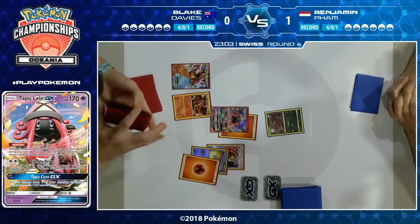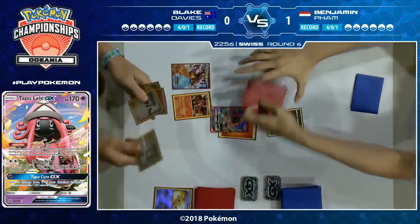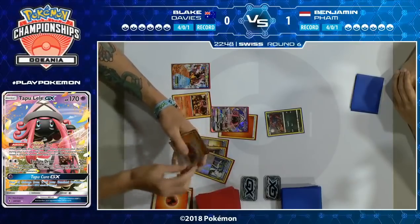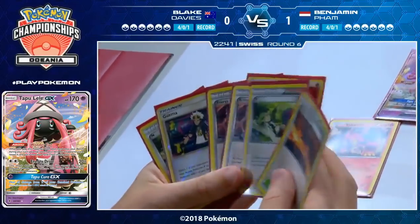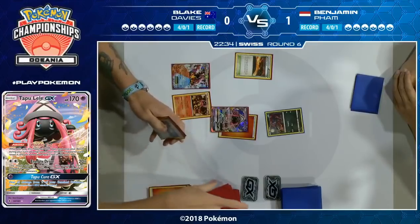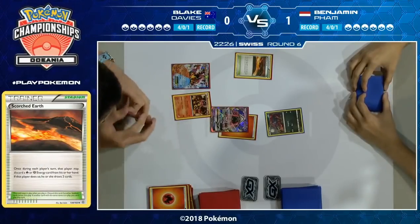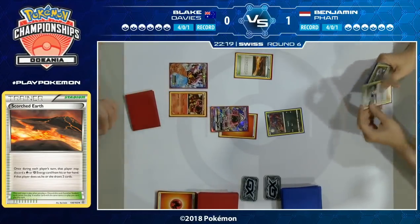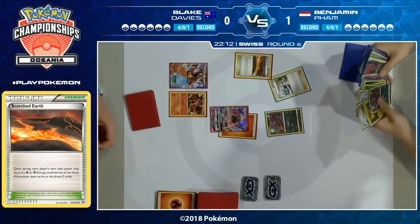It's an awkward situation — you want the energy in your discard so you can Power Heater and recover them, but you want the energy in your deck so that when you flip Max Elixir you're going to hit them. He only has two energy and needs to hit both. He does a Steam Up even though he can't attack — there's something like, 'if I'm going to have to discard it I might as well Steam Up.' That energy is also useful for Scorched Earth: discard a Fire energy from your hand, draw two cards, although those two cards are a Fire energy and a Choice Band, neither of which is helping.